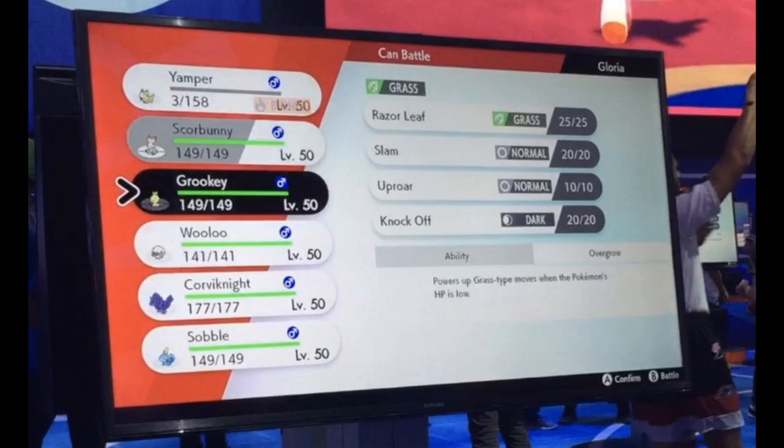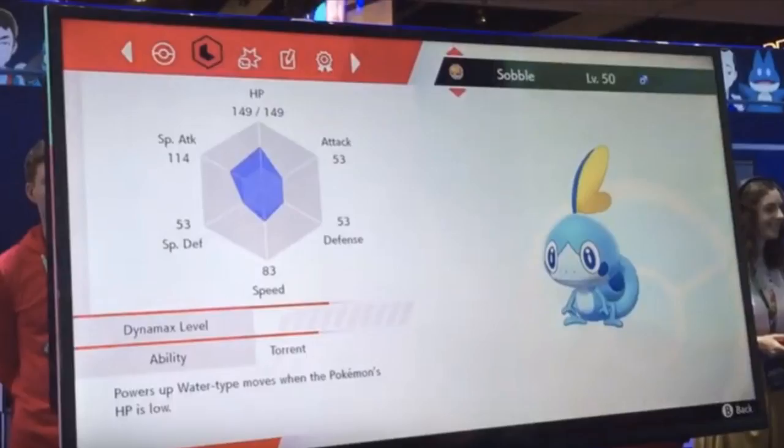Last but not least we can take a look at Grookey's moveset, which is Razor Leaf, Slam, Uproar, and Knock Off. It's really cool to see Knock Off from this thing — it kind of makes sense since he carries that stick, he can just whack you with it. Seeing Uproar is unexpected, but Knock Off is the biggest talking point here. Knock Off is definitely sticking around in the competitive meta.